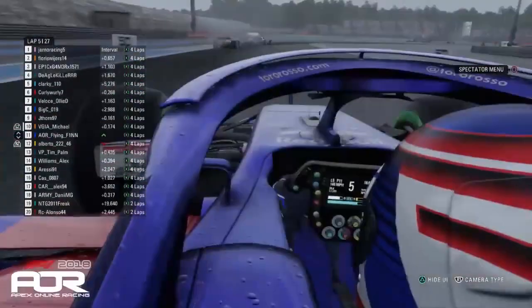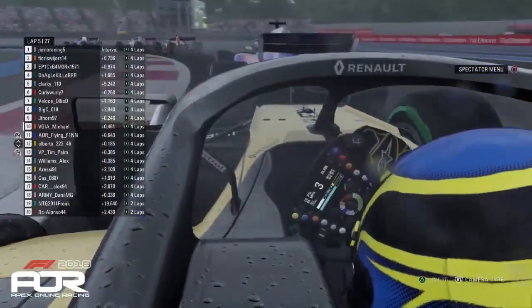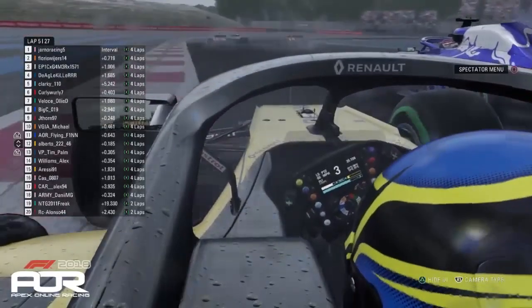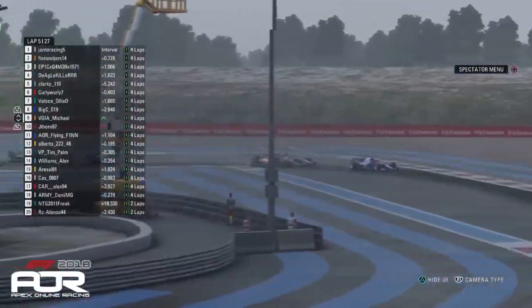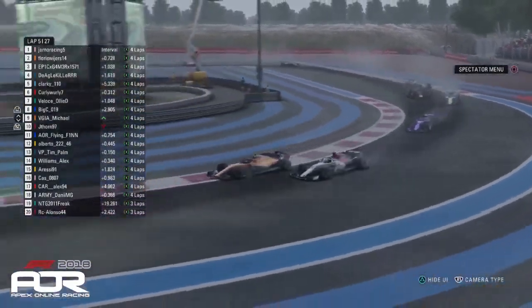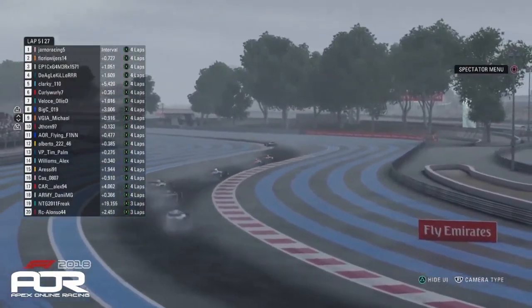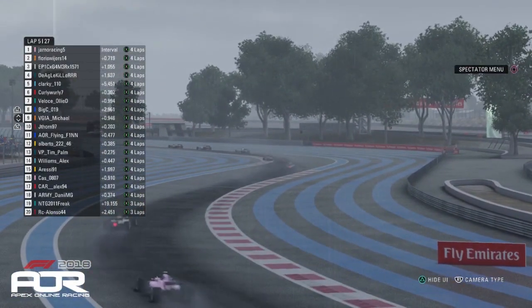Not quite, and Michael still has to sit behind for P10, as Alberto and Flying Finn go side by side. Alberto loses another position as Flying Finn moves up. That's Michael going for a move down the inside of Jaythorn in the Sauber, side by side through the next right-hander — and Michael just about manages to make that one stick. That is a very nice opportunistic move and that is now P9 for the McLaren driver.